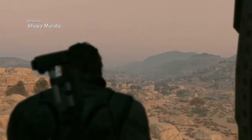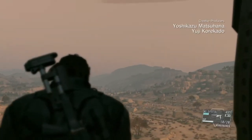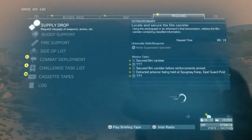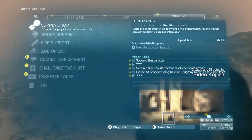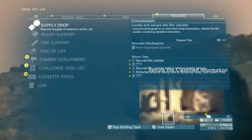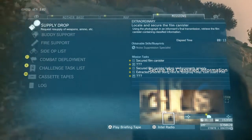If you listen to what he says here, it mentions a Photograph. If you want to see that photograph, you open your iDroid, go to the Missions tab, and the bottom right will show you a photograph, and that will give you an idea of where the film canister is located.